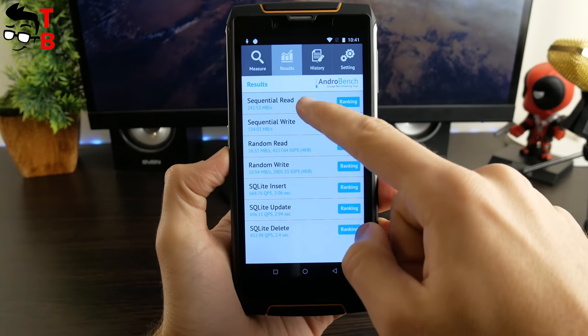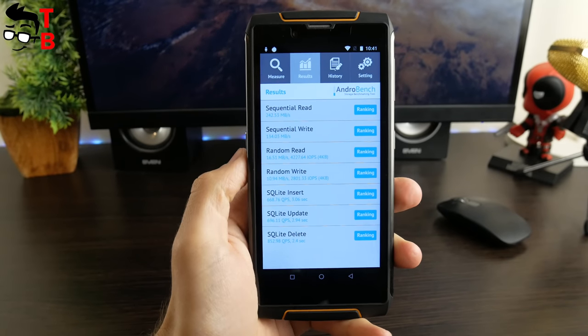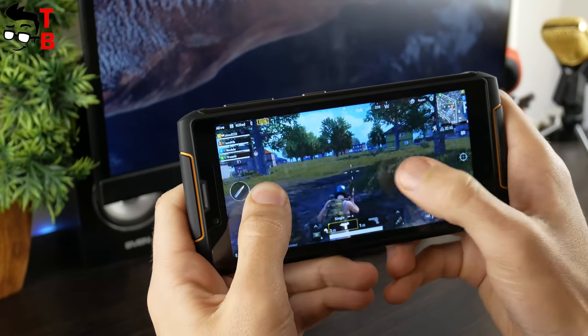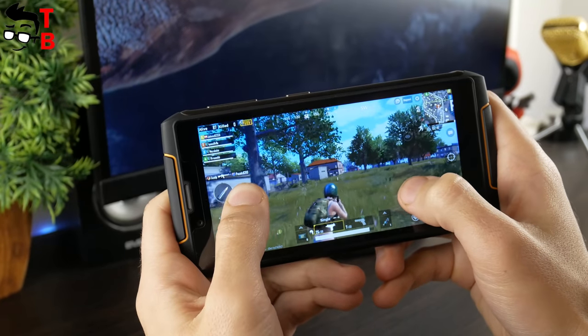The reading and writing speed of internal memory you can see on your screen. We have selected three popular games for the gaming test of Cubot King Kong 3 — most likely you've already played all of them. By the way, what is your favorite Android game? Write in the comments below!